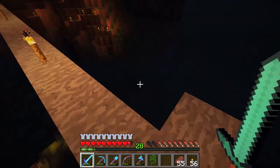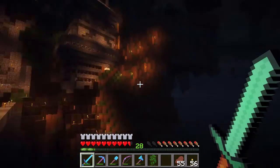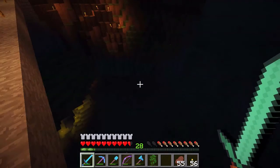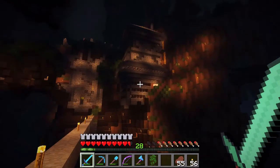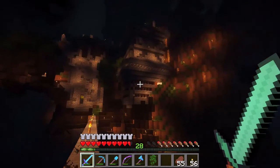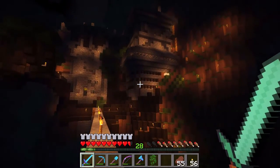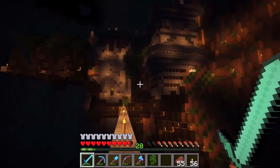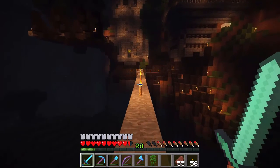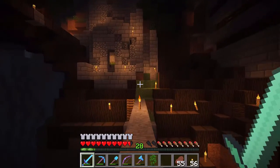You can see kind of what he's been doing — building off the side of the mountain. This is not too far from Zade's. You can see we're in a roofed forest here. He's just been building off the side here and it looks great. It reminds me of those monasteries that are set into the sides of the Himalayas — I think that's what he was going for.